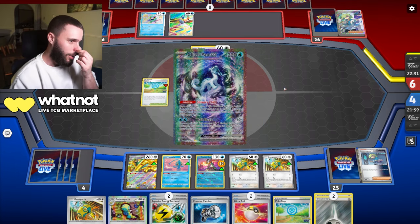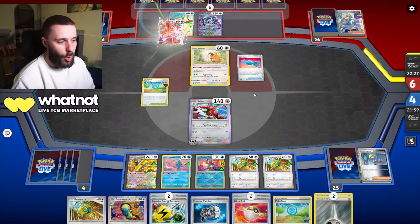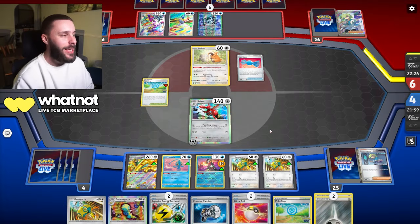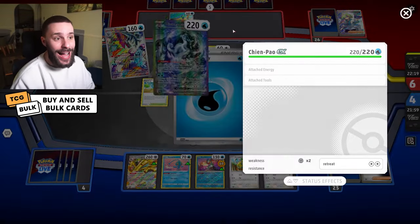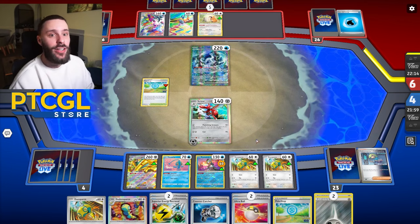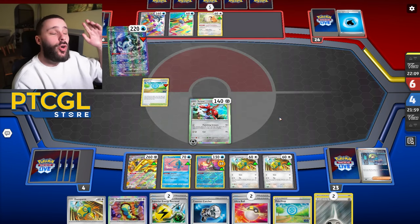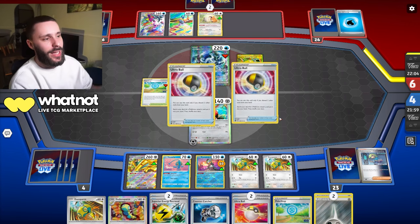They do finally get their Baxcalibur. We're not out of the dirt yet, but they're now forced to KO the Scizor. This is what I like in this matchup - if they go for the Gold Dengo, I just return my Scizor and KO that again. They're in a situation of having to KO and take one prize where I respond by taking two. That's why you always need some sort of single-prize attacker in Gold Dengo to offset the prize trade.